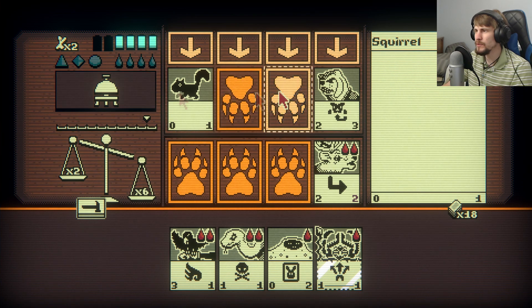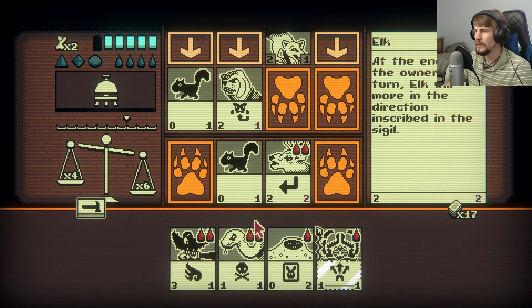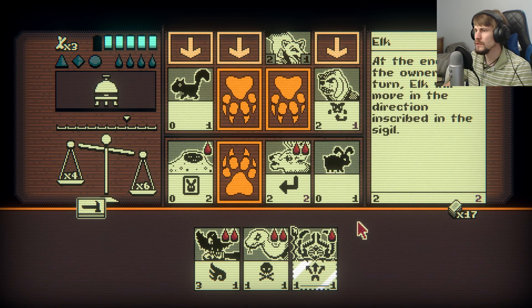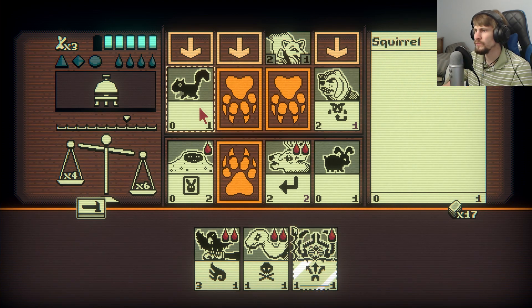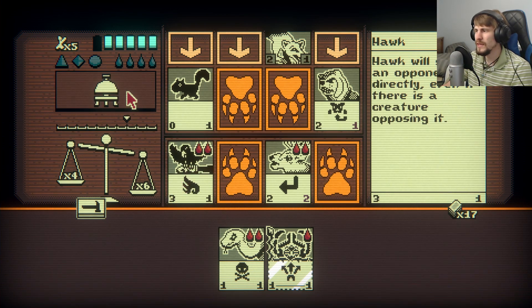I kind of feel like I want to let the attack happen to that, then I can see what I can do. Perfect — Squirrel, you go down there. Sacrifice the squirrel, play the Warren there. I can probably end this right now before the next thing comes down — I could sacrifice these to get the Hawk out right here to hit for three plus two. I think I want to just get the Hawk out and finish this. End turn, and that should bring us the victory.